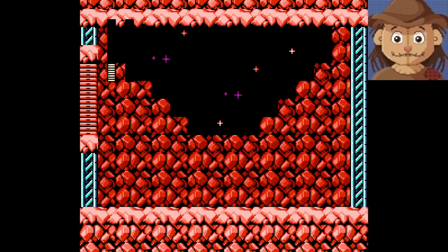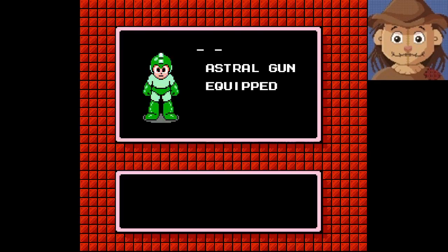Well, that was a pretty good first boss to get through. Got Astral Gun, apparently is what it's called. So that's what we're going to end for today. If you like this video, please like, comment, and subscribe. We're back with some Mega Man — brand new ROM hack, really enjoyed that. I'll see you on the next video. Bye bye.